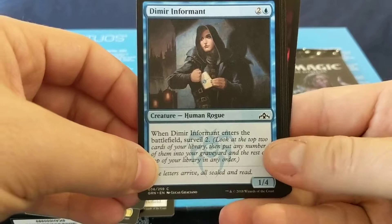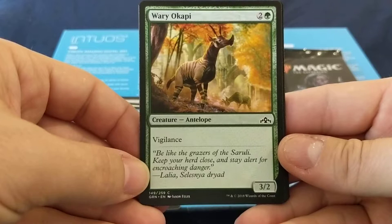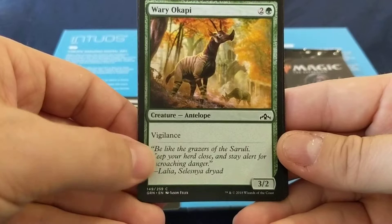Wary Occupy: three mana, 3/2 with Vigilance. Cool artwork.